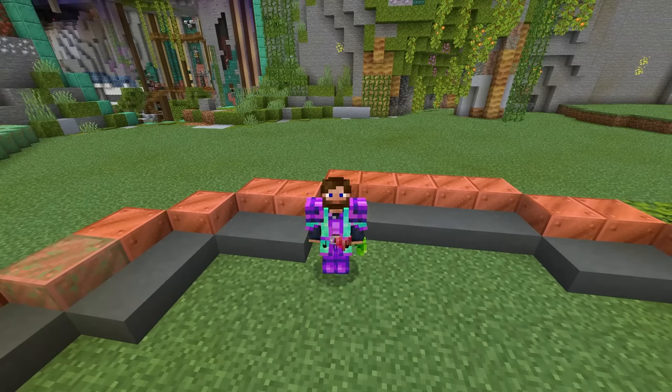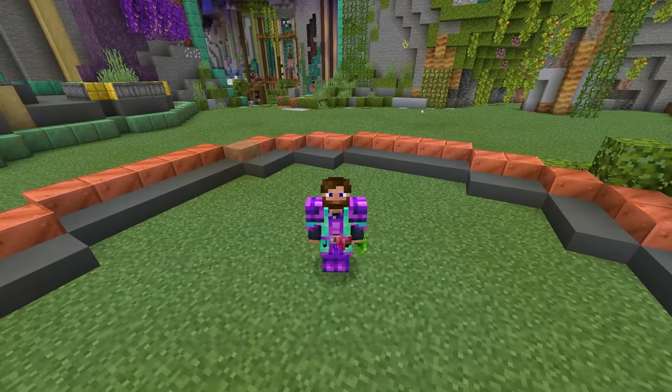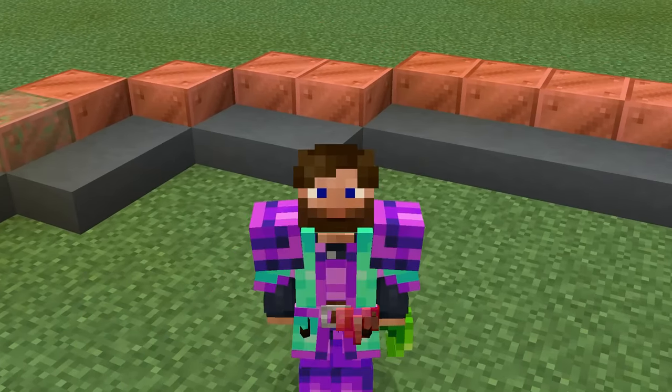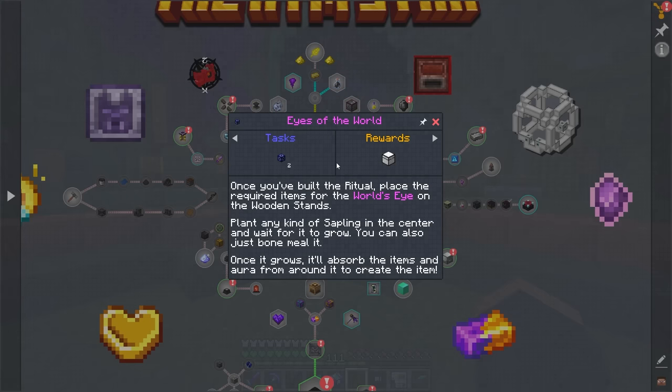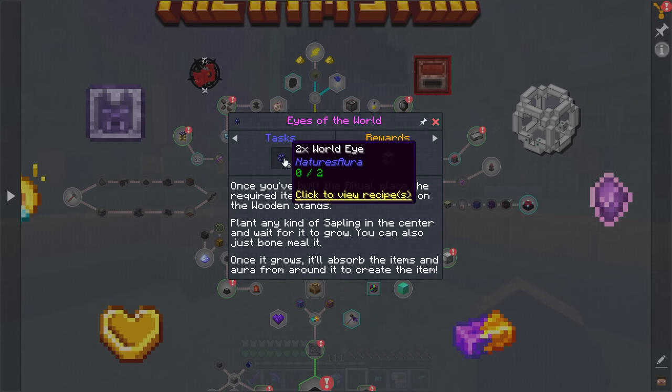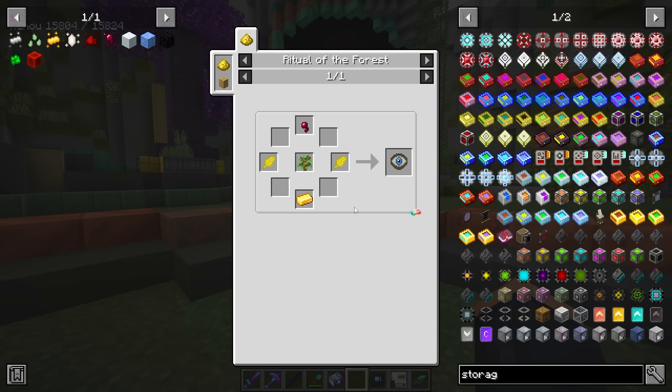I'm going to try my best to explain how the mechanics work as I am pretty well versed in this mod. Back in the quest book, it doesn't really require us to do too much. The world eyes are not as bad to make as you might think — we just need the environmental eye, and the bottle of darkness is just going to the End and collecting it, similar to how Botania works.